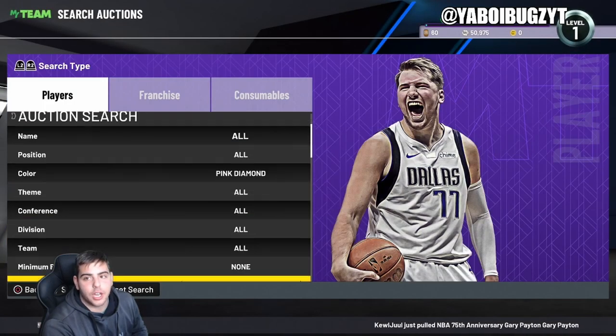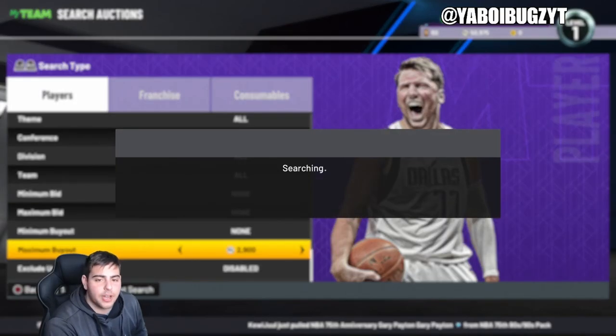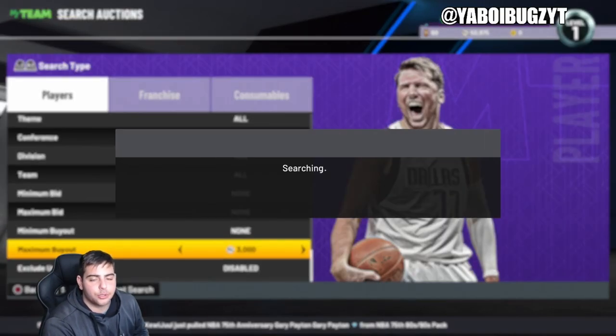I'll take that — 2,500 for Kyrie. That is a snag. He's only 3k, but this is a main investment right now. Obviously people are gonna want Kyrie on their team. Yeah, the Pink Diamond filter is gonna do you wonders.